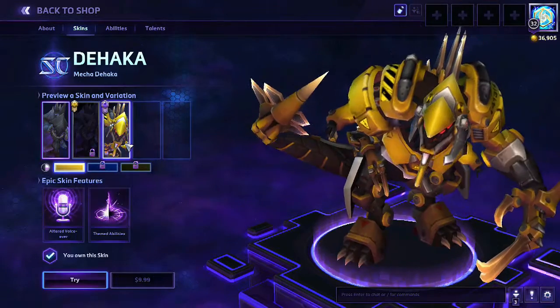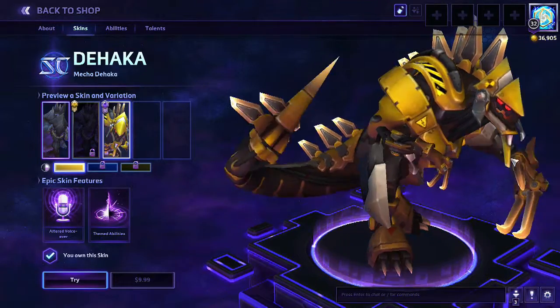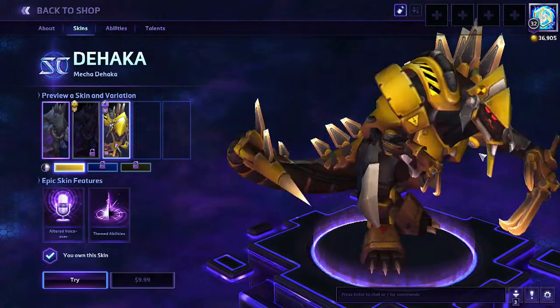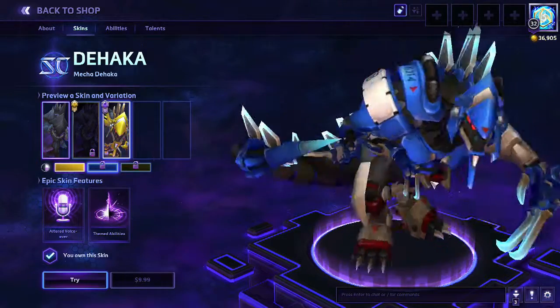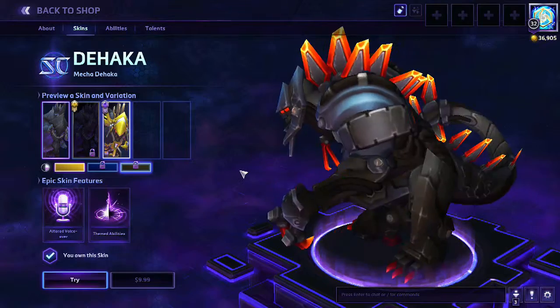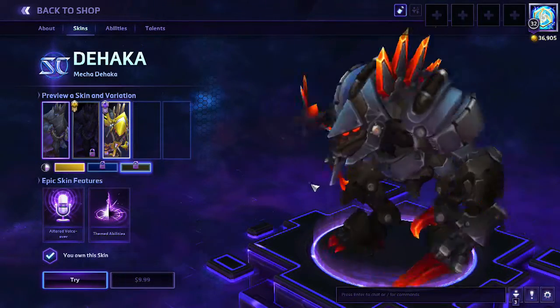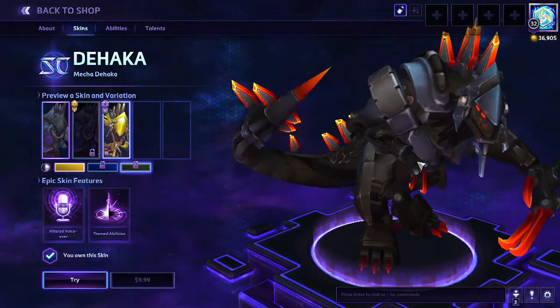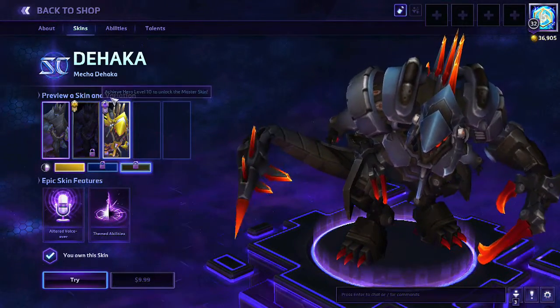Here's a cool alternate skin: Mecha Dehaka. It's kind of like a Nubrax alternate Mecha skin. There's a blue skin variation, and then there's one I love — black and red. That looks so cool. I cannot wait to get him to level eight so I can use that skin variation. That's a pretty cool set of skin choices.